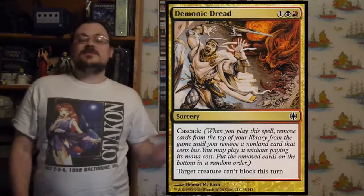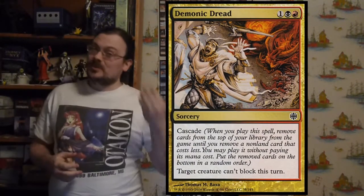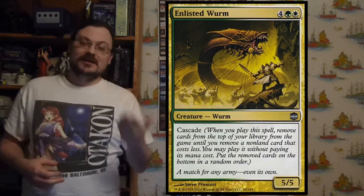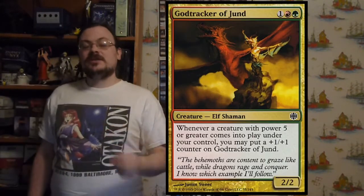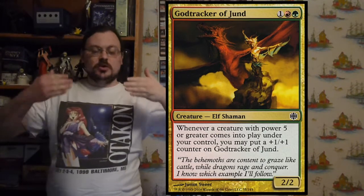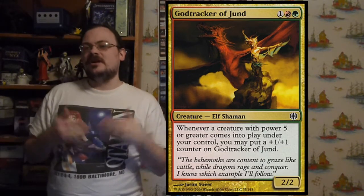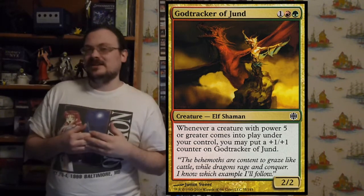Cascade Commons were common cards with a two-mana cost and Cascade. Cascade Uncommons were very similar — two-mana cost, uncommon, with Cascade. The Cross Shard creatures have a casting cost of two allied colors, effectively representing two adjacent shards combining together — at least that was the flavor of these cards.